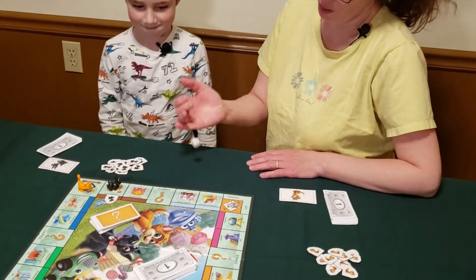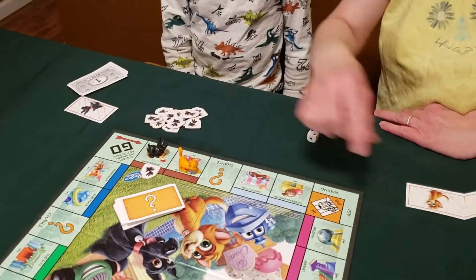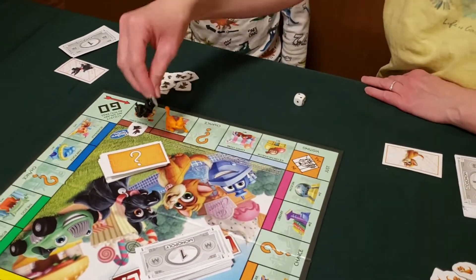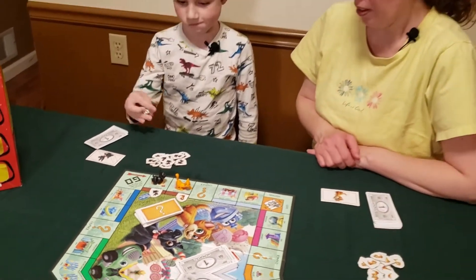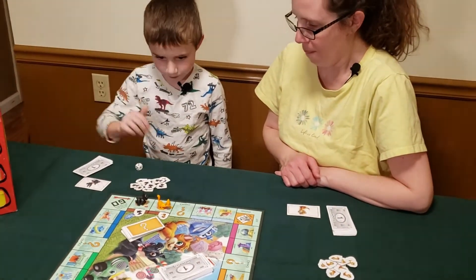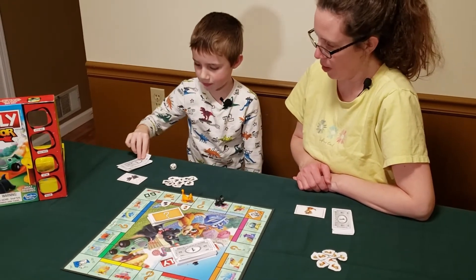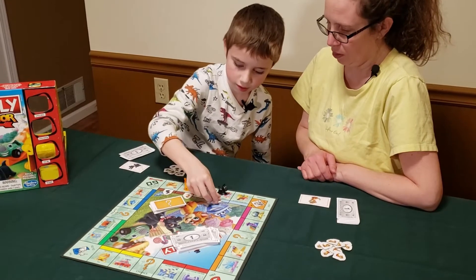So now Hazel the cat gets to go. Mom rolls a two and buys Pizza House — that's one dollar, so she gives it to the bank and puts Hazel on that spot. Eli rolls a three and lands on the candy store, and he has to buy it, placing his token there.